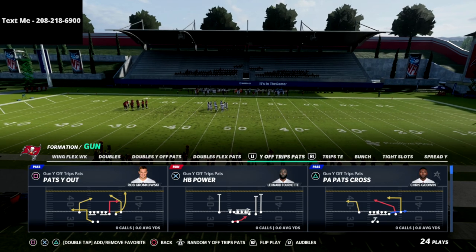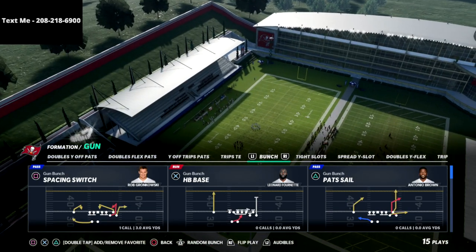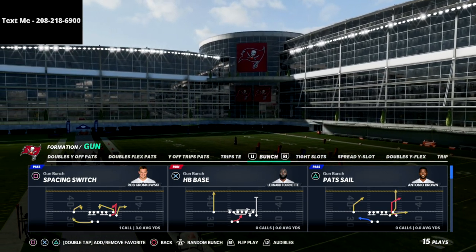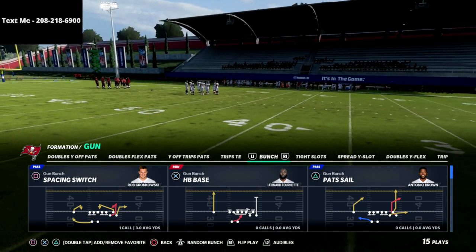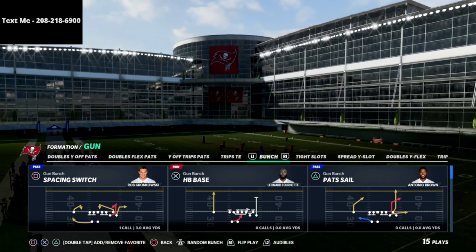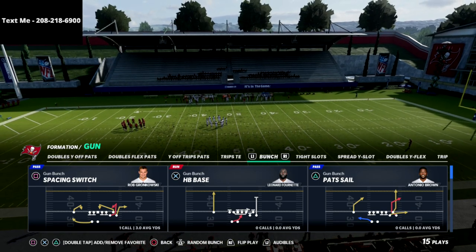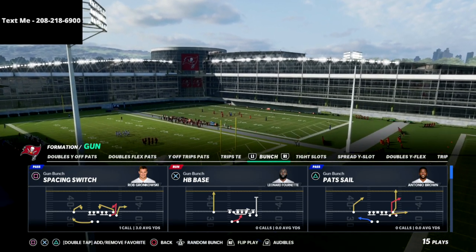Before we get into that, I want to let you know about my text message membership. It's something I do completely for free for my YouTube members. All you have to do is text the word 'madden' to 208-218-6900. Every single weekend we release new offenses and defensive schemes — like one-hour breakdowns on the New England Bunch, Seattle Bunch tight end, or Colts Bunch Y-Flex — completely free to text message members.